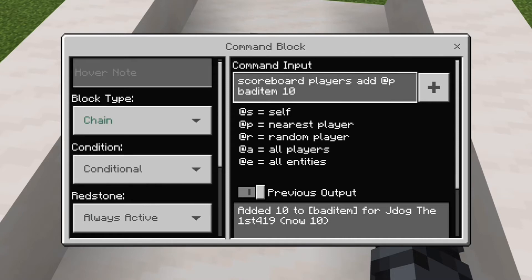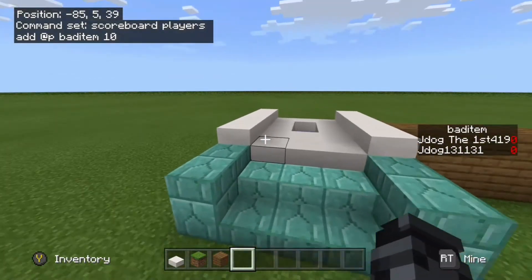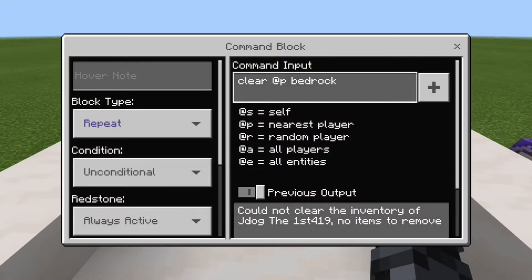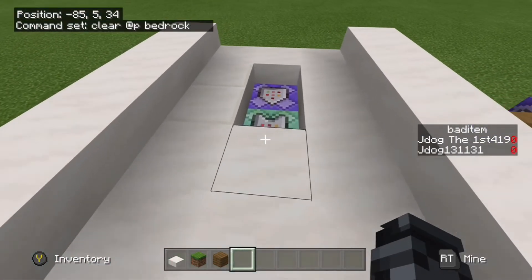The chain conditional block runs: /scoreboard players add @p bad_item 10. The closest person gets 10 points added - doesn't have to be 10, but remember that number for the next command block. What's happened is: as I came closer with bedrock, the command blocks noticed it, cleared the bedrock, and gave me 10 points. It won't give you a point for every piece you have - it clears everything in one go and gives you that one score.